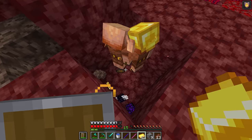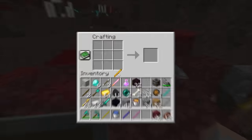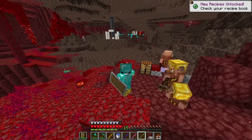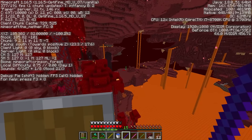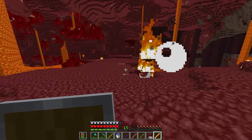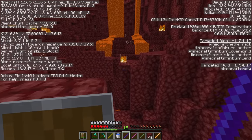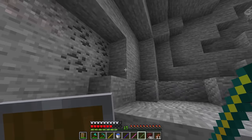Two ender pearls - that's literally all I need. If I take this one blaze rod and these two ender pearls - boom! Stronghold stick: right click to locate the nearest stronghold. So if I try and throw it in the end - it does work! Just got to go back. Launch me over - please land there, not in the lava. It worked! Now I just need to find creepers and apples. That's it. And I can finally make proper full diamond as well.